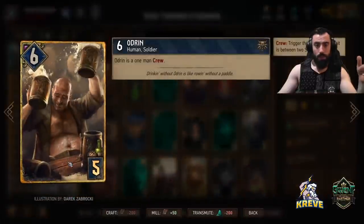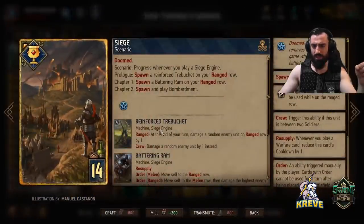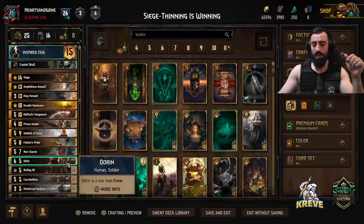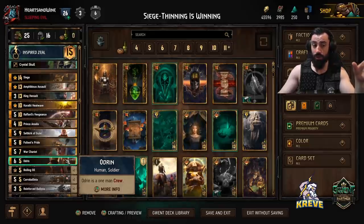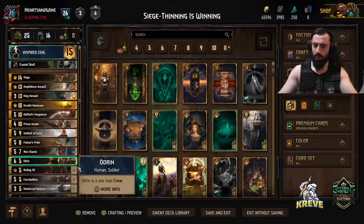I put Obrian in here - he works very nicely with the siege scenario card. He adds benefit to the Trebuchet because when you play siege and put this card down, your opponent plays around it and sometimes you get no value. But we can really work with the crew ability by putting Odrin down next to it and it can do consistent damage. Play this when you're playing siege scenario - put it next to the Trebuchet, then your next play would be Faultless Pride. We have Odrin here to work with Faultless Pride for max value, but it also works good with War Chariot or whatever other cards we have with the crew tag.